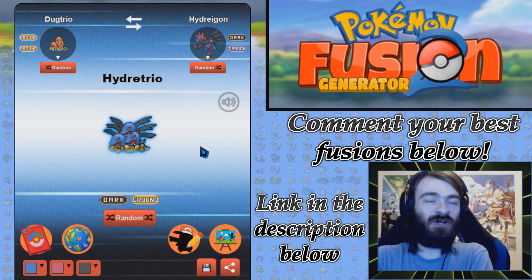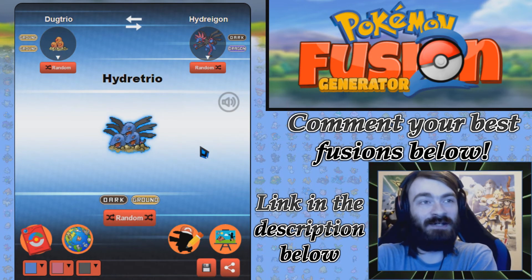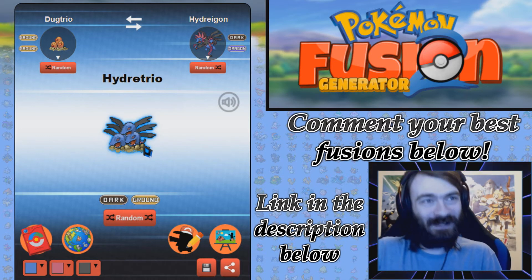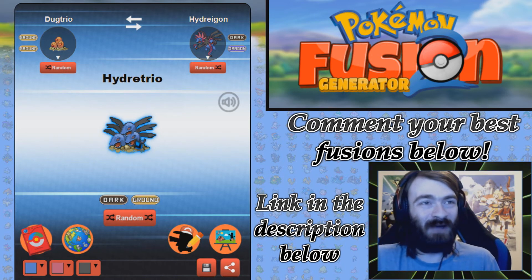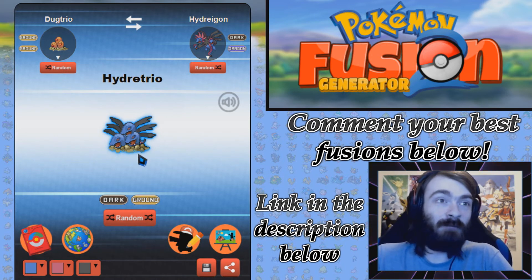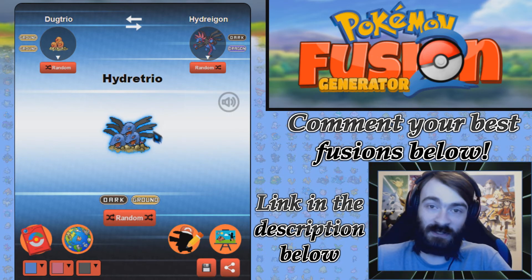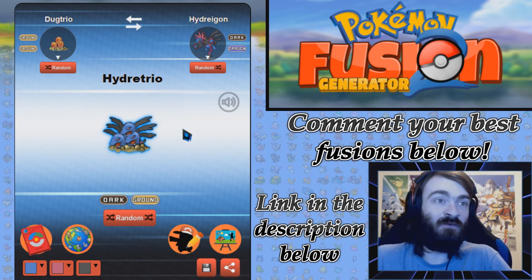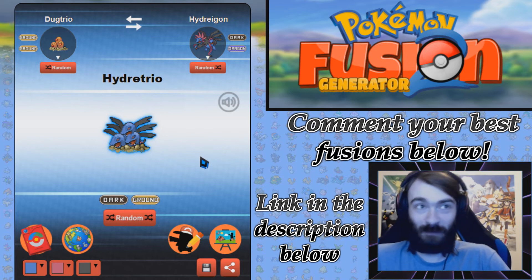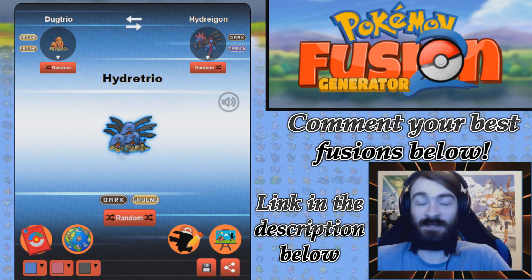The Hydreigon onto Dugtrio only took one head. That looks like - is this how Rayquazas are born? They pop out from the ground and slowly get their color from going into the ozone layer. They pop out of the ground like Diglets. Do Diglets pop out of the ground and eventually start sprouting little wings, and just fly off and become Rayquazas once they've grown up? I believe it. Diglet evolves into Rayquaza confirmed - this has confirmed it. Hydra Trio.